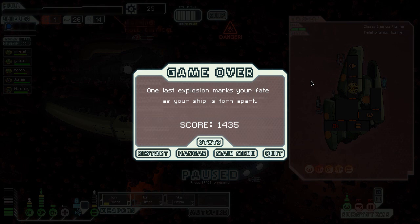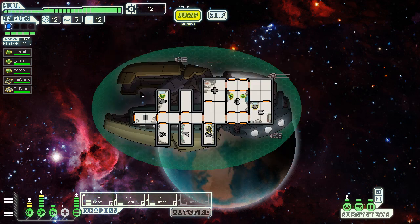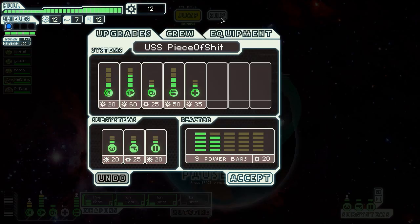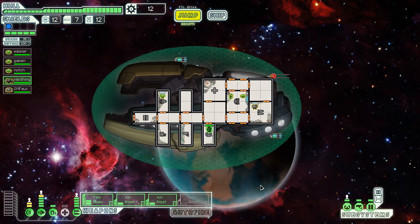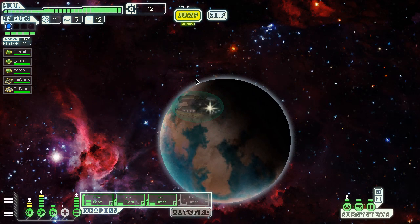I'll resume back in a bit. So I did another run — I had the option for my third sector to go back into Zoltan territory and I decided to do that, just so it'd be similar to where I left off last time. I got another two crew members this time, which is nice, and from a store I found an ion blast. I also found long range sensors from a store. I went with pretty much a similar upgrade path.